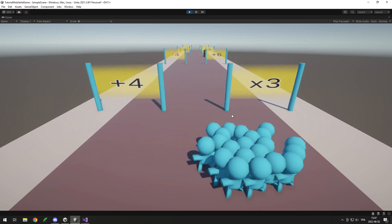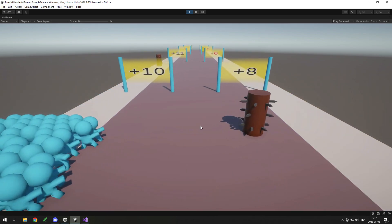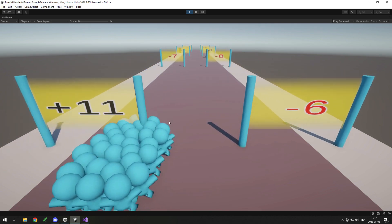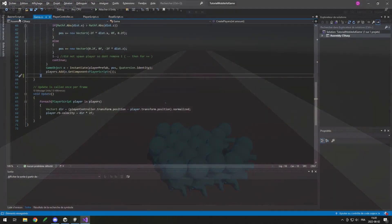Hey, I'm Max and welcome to probably the last part of this tutorial. In this one I'm going to make the negative banners that will reduce your player count, add more obstacles, make the road speed up, make the players die when they go off the edge, and also quickly show how to build on mobile. So let's get started.